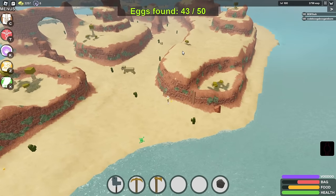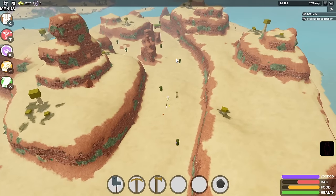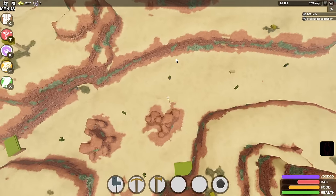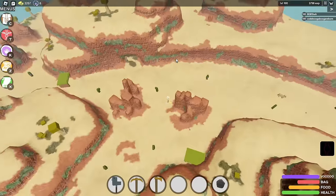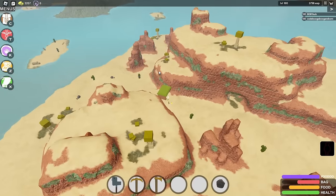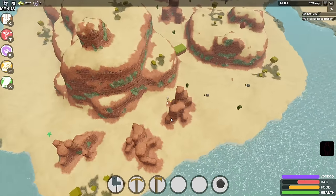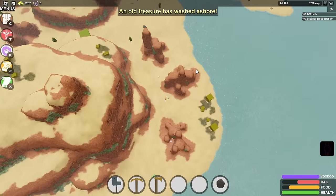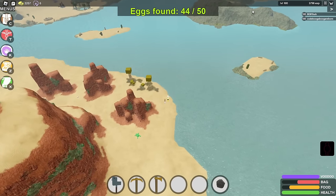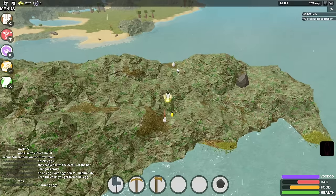The last couple in the desert biome are towards these mesa stalactite formations at the far end. It's in one of these three mesa formations — come over here to the far end and here it is — that's 44. The next one is right on top of this mountain straight ahead — very nice, that's 45. I think the rest of them are actually on this final island — all five of them.